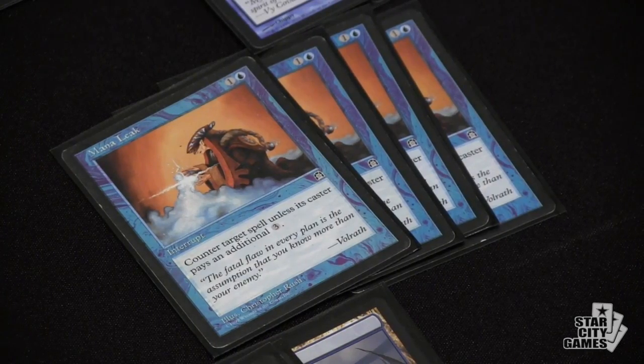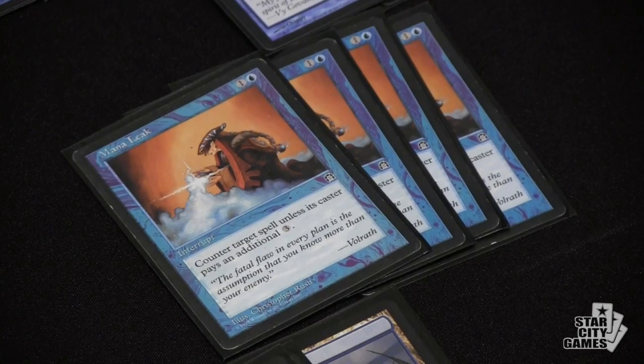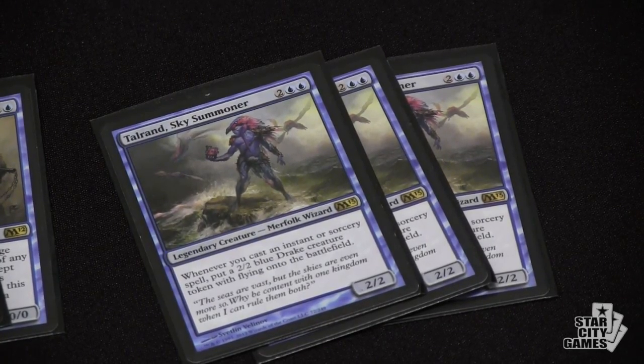We're going to talk about the deck. It's obviously got a lot of standard Delver elements — four Delver, four Snap, four Probe, four Ponder, four Leak. Some people have been cutting Leaks in this deck, especially with Talrand. The counter protection is probably a little more important. Let's talk about some of the newer cards. Obviously, we've talked about Talrand. How does he change the deck? You've got more instants and more cantrips, but how does that affect the rest of the deck? Where did you go from there?